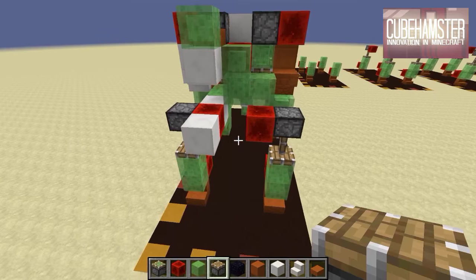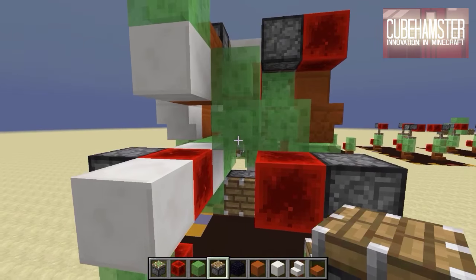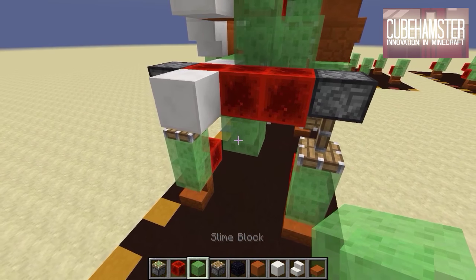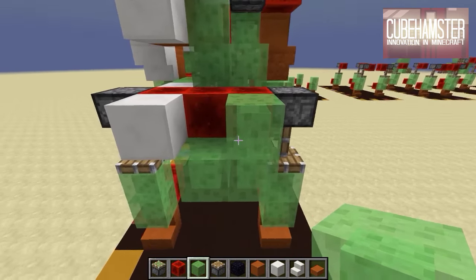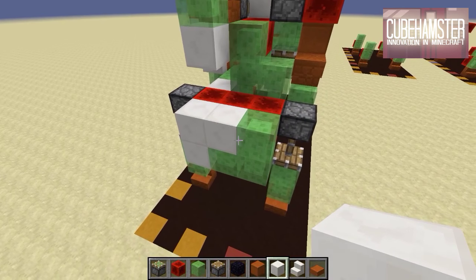Step sixteen: go down here on the right front leg and place a piston. Then get a slime block with a redstone block, and then kind of like a yin-yang symbol — three slime blocks like this and then a quartz or glass block like that. That is step sixteen.